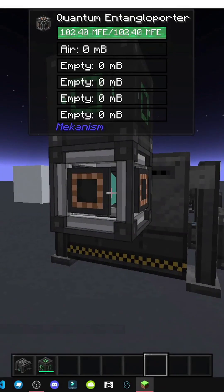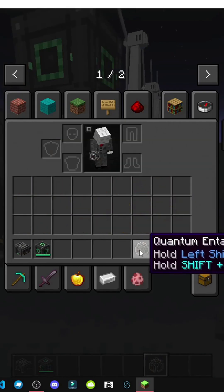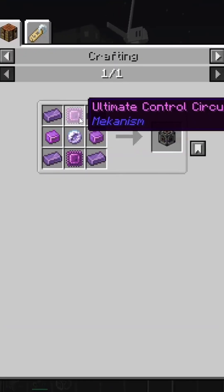How do teleporters work? We have these two objects: a teleporter frame, made of refined oxide and glowstone, and a teleporter. It's a bit pricier, but worth it.